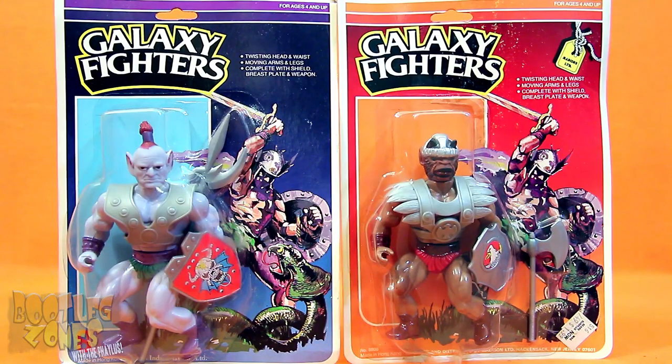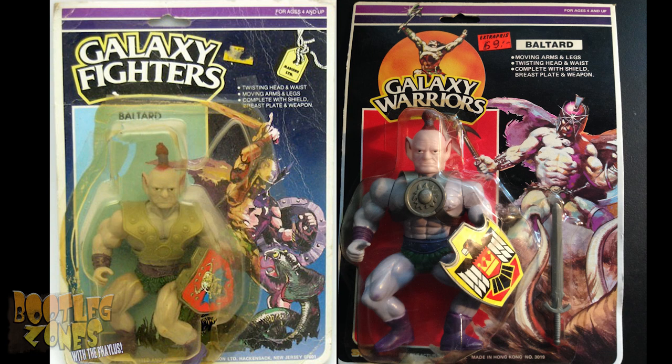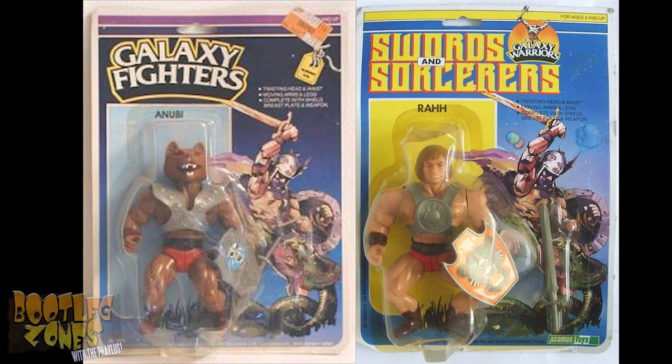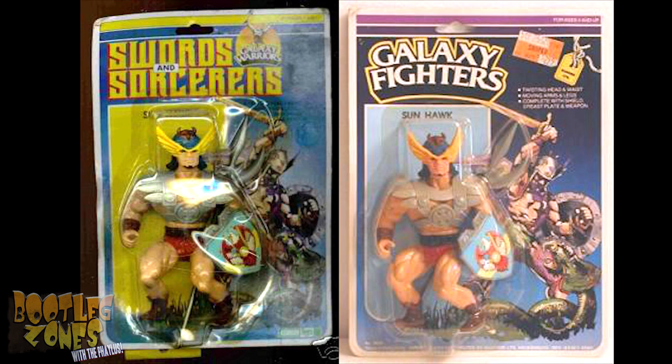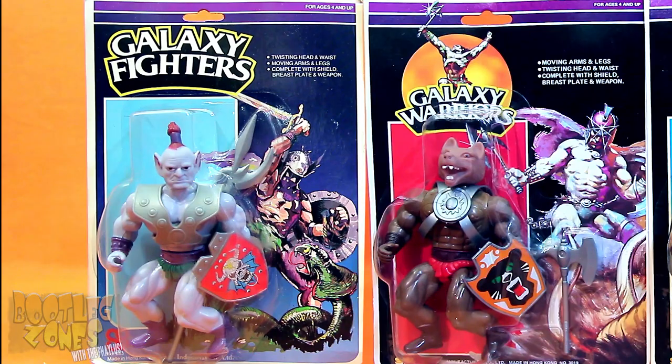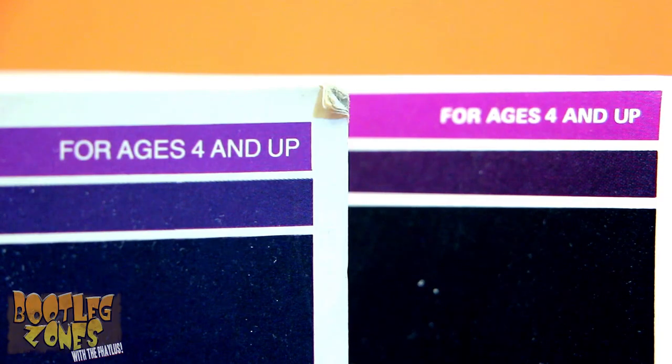I'd say what I have here is a version 1.5 card and a version 2. The first run cards, much like the Galaxy Warriors ones, actually have the name of the character on the front, right above the figures. This is also exactly how the confusing tie-in Swords and Sorcerers cards were laid out, which featured the same artwork on these early Galaxy Fighter cards. This artwork is also very similar to the Frazetta-inspired one on the Galaxy Warrior cards — same guy, just at a different angle, now fighting a serpent creature with a sword. The overall design looks very much like a Galaxy Warriors card and has almost the exact same purple lines at the top.